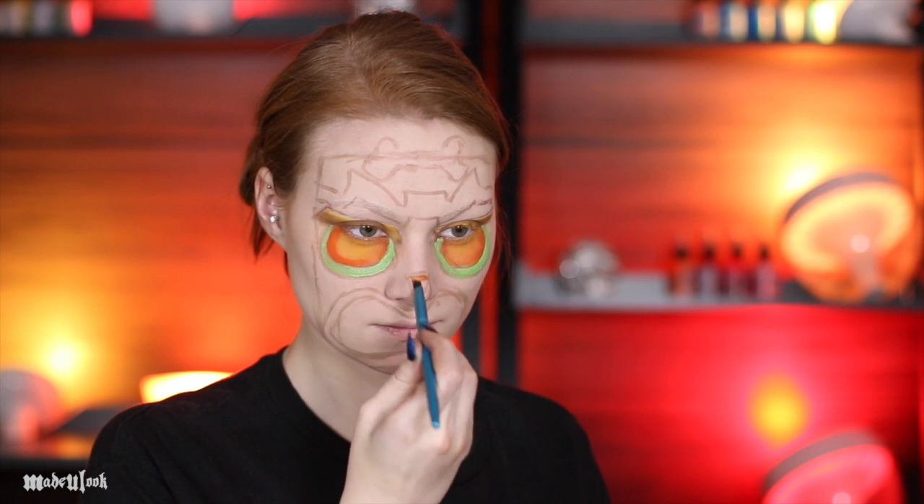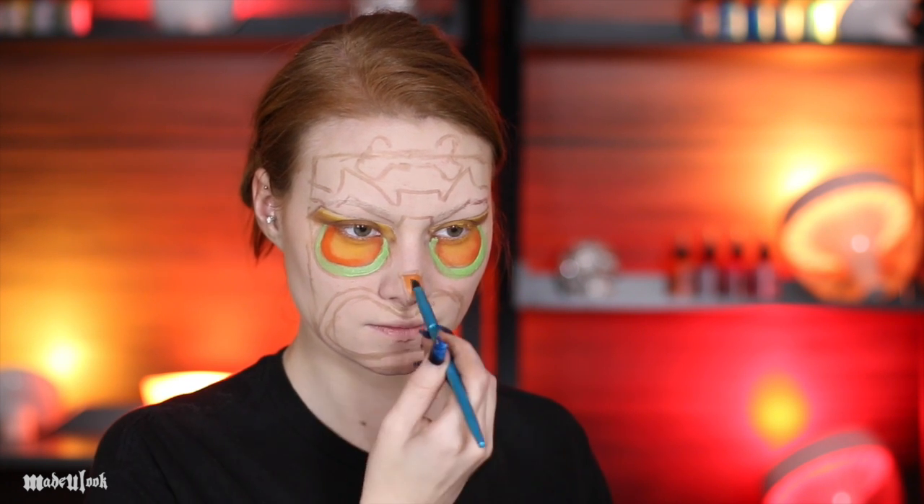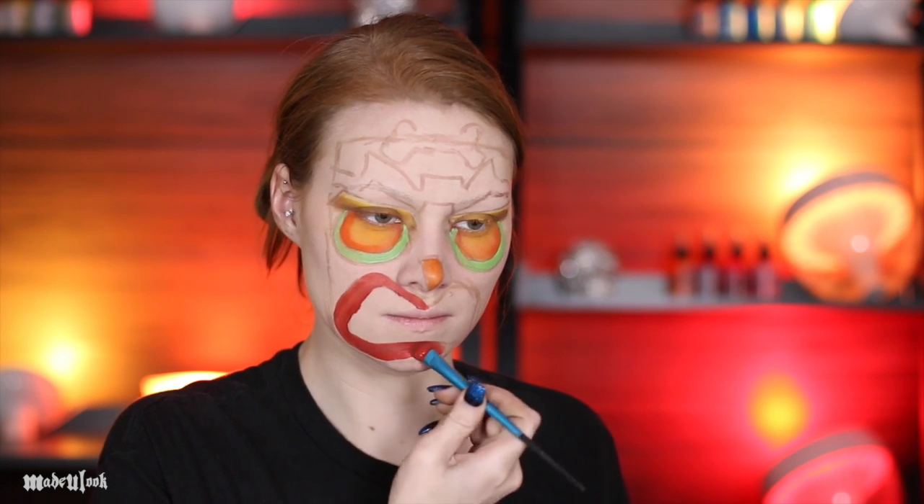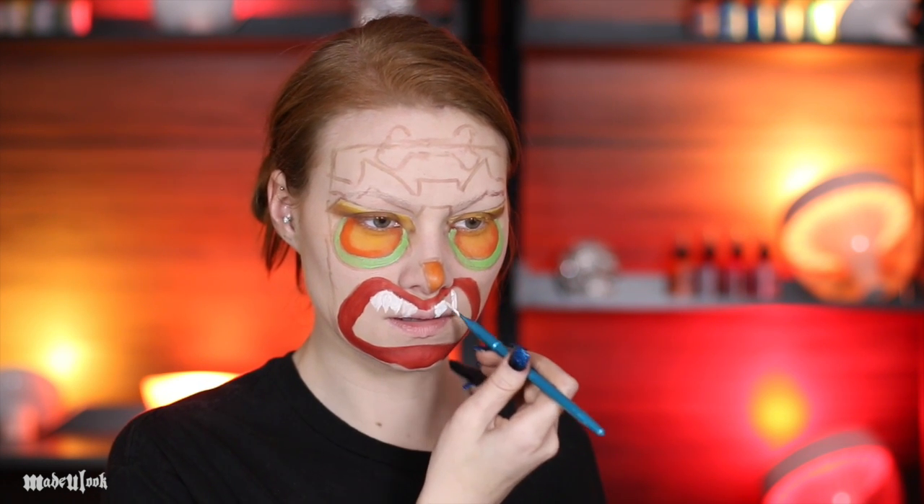Add his small little nose using orange body paint. Fill in his lips using an orange-red body paint, and fill in his teeth using white. For his teeth, not only are they jagged but they also are multi-layered. To get the effect where one tooth is kind of behind the other, I shaded using a little bit of grey body paint and then went in using grey eyeshadow to define one in front of the other.